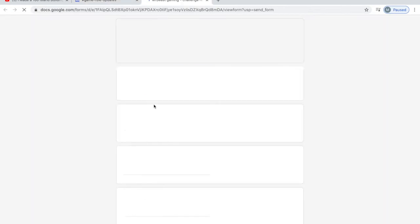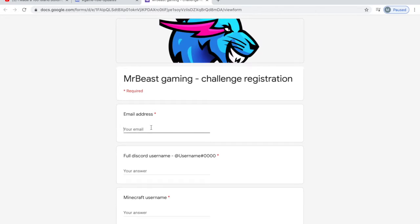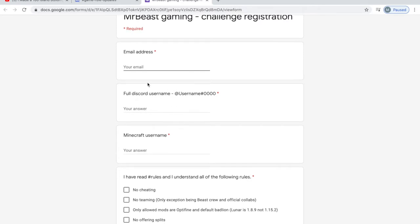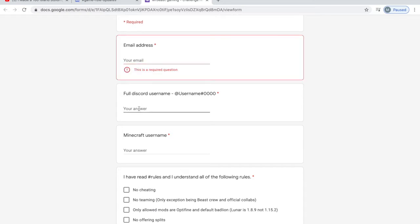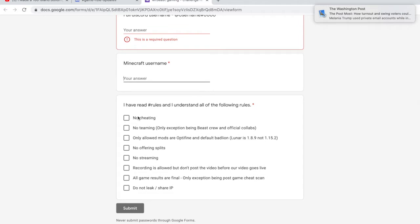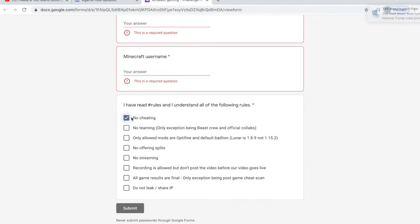Step one: you need to fill out a Google Forms guide. When you click on it, it's going to ask for your email address, your full Discord name, and your Minecraft name. Basically it just wants contact information so that if you do win one of these challenges, they have multiple ways of contacting you — in case the server crashes or they lose contact with you. They want to make sure they're reaching out to the right person if you've won $10,000.